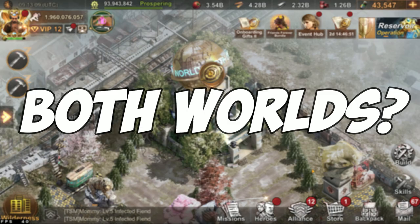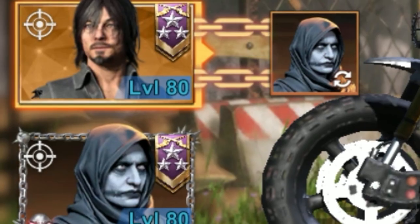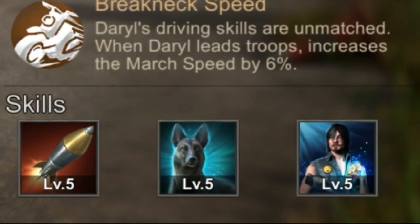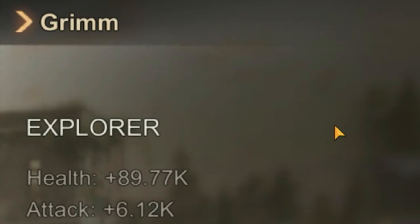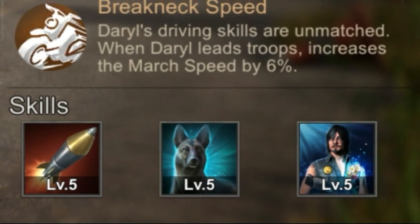How do you get the best of both worlds? You level up Grim and use a resonating hero with somewhat better skills than the original hero. This way you get the stats of a Gen 7 hero and better skills than the original hero.